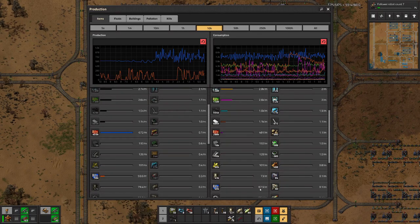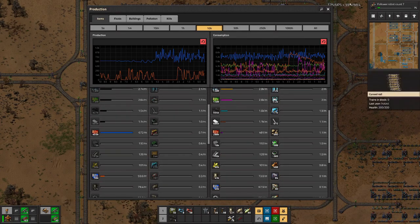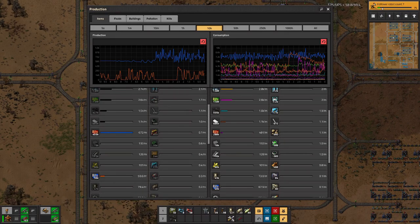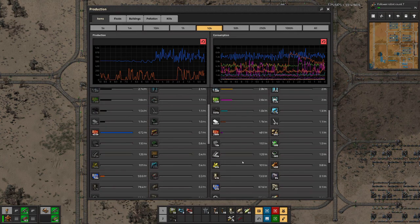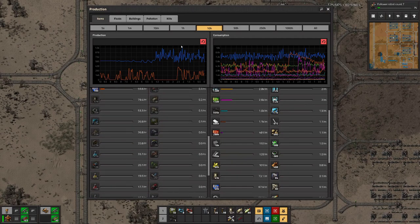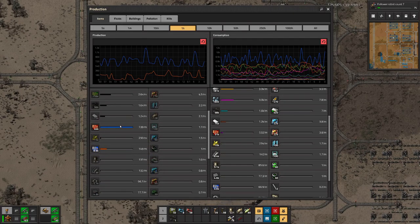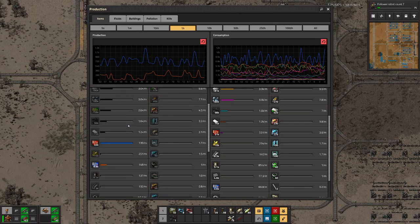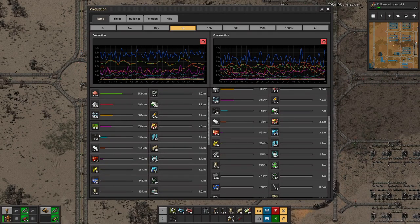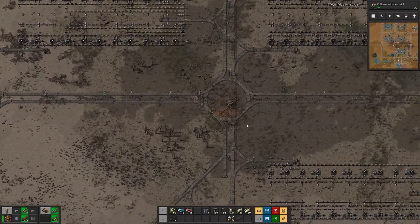We are not using that much, so at the moment we are there. But then again we are not doing any research progress, which probably means we are not producing any science packs — well, we have in the last 10 hours, but probably not so much in the last hour. So consumption there is probably lower. Maybe in one of the next episodes we have to look into where the bottleneck with science production is.